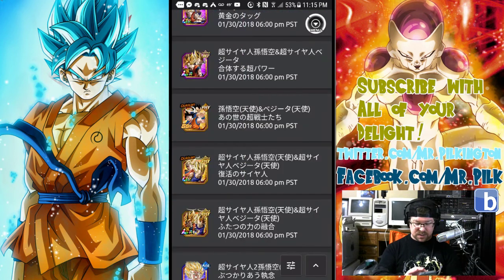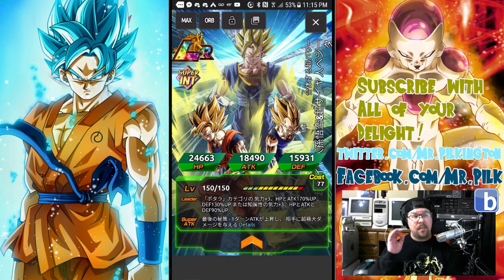Now let's talk about Vegito. He is a Potara category lead — ki plus 3, HP and attack 170%, defense 130%. And, like LR Gohan in the alternative, ki plus 3, attack, defense, HP, attack, and defense 90%. So where the other one is alternatively like LR Trunks, he's like LR Gohan. You can do either one, not both — and that shouldn't be confusing, we've had that on Global since June.